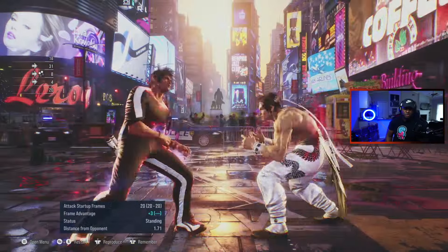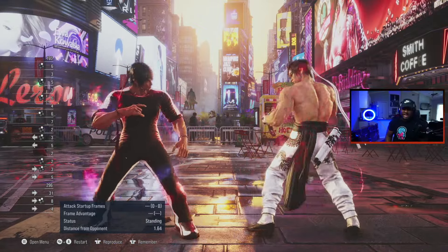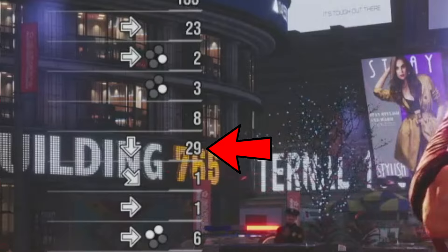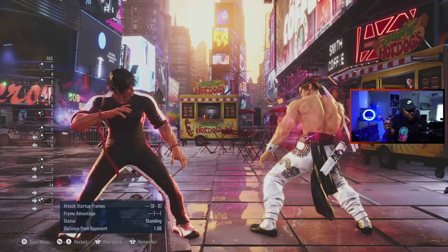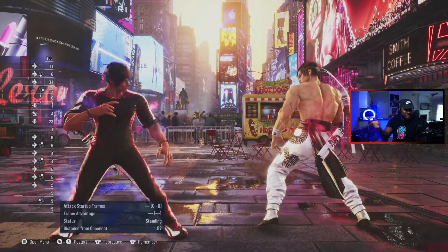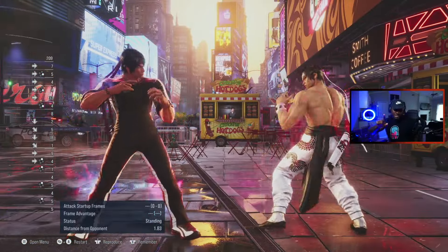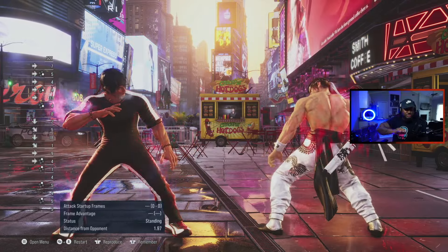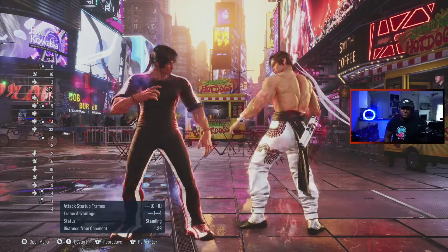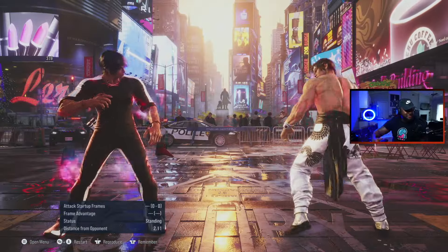So I just showed you while standing 4, and off of that you can hide it with F+1+2 or do it out of a full chain string into it — anything that's got you ducking down you can come up into it. While standing 4 is a mid, so they have to respect and react to it. You can do while standing 4, go right back into the stump, or just keep doing while standing 4 over and over. Or because you conditioned them with the stump, you can go while standing 4 into the stump again — and then start mixing in while standing 4, duck down like you're going again but take it into u+4,3, which is a heat engager. That little duck-down is going to make them flinch.